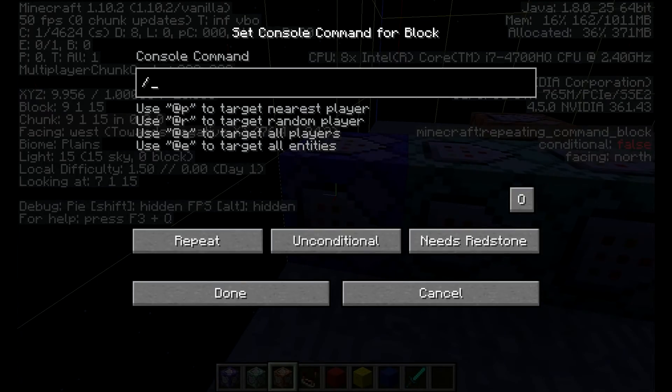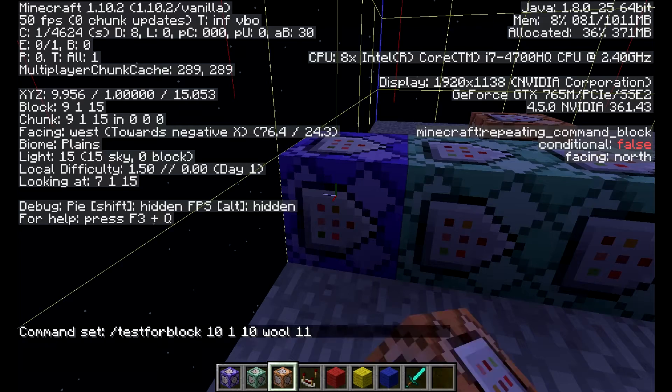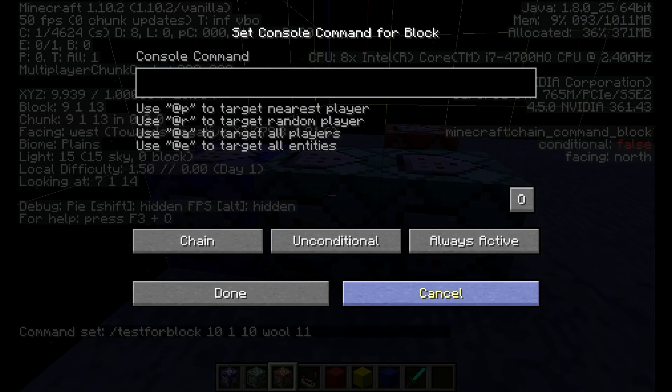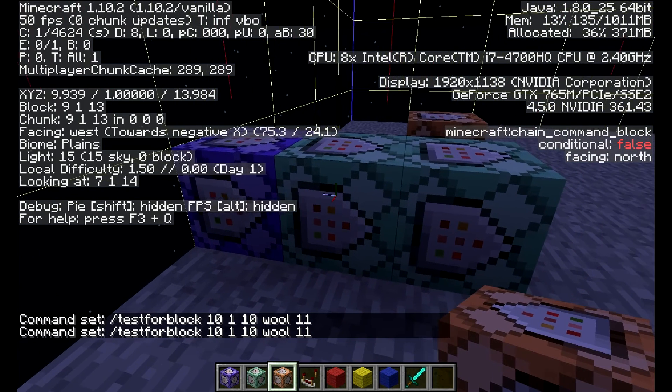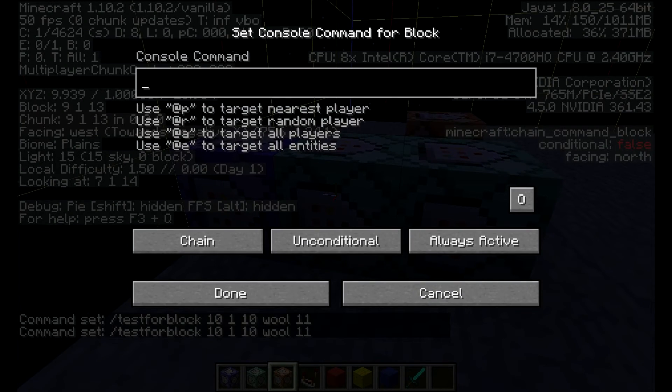We're going to do slash testforblock 10, 1, 10 — and we're going to use wool, and I believe it is 11 for blue. Change that to always active because we want it to be always testing. A shortcut is to press Control+A and then Control+C to highlight and copy it, then Control+V to paste it in. We're going to change the x to 11 and put it to 4 for yellow.